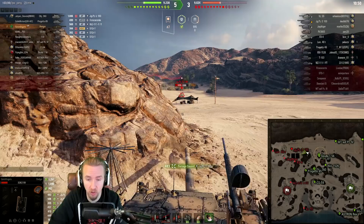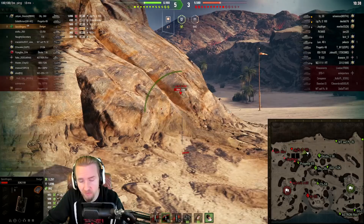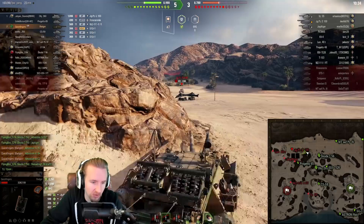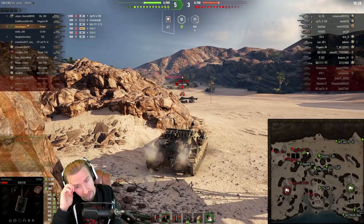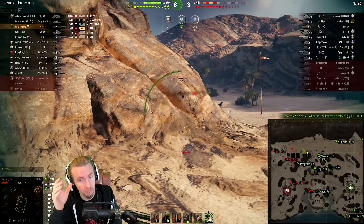Now we have a stalemate. I've got 328 hit points left. My team is nailing the Jagdpanzer and I know they're going to deal with them. At this kind of situation, if you're trying to push for marks of excellence, it's very important to have tabs on what you've done so far. I've done 300 spotting but 588 tracking. Remember: with marks of excellence, they only count either or — your highest of tracking or spotting gets added onto your damage total for the battle.